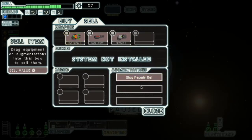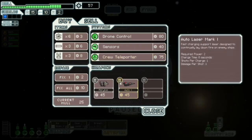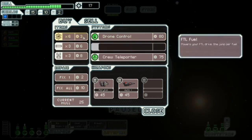Drone control. We do have slug repair gel, which is nice. Nine seconds, high breach chance — which basically means guaranteed. And we do have dual lasers — I love dual lasers. This does four personnel damage whereas this does two personnel damage. There is an auto laser in there. They've got sensors. Sensors honestly wouldn't be the worst thing — if we can see what crew they've got, we can know how quickly we can kill them. And maybe a couple of missiles.